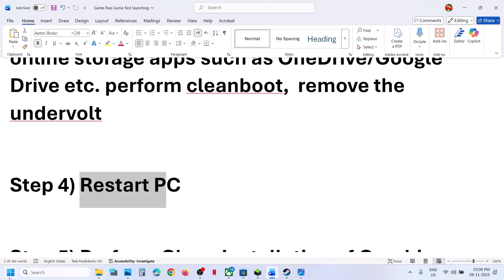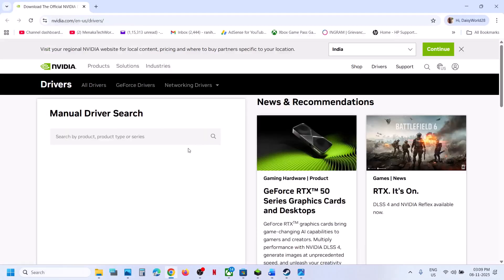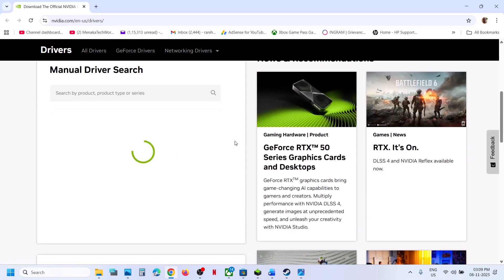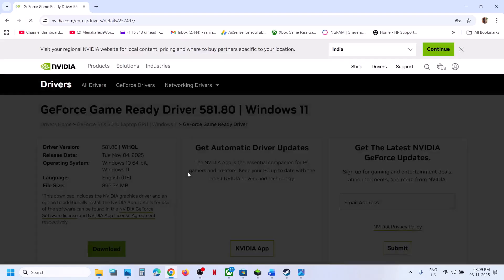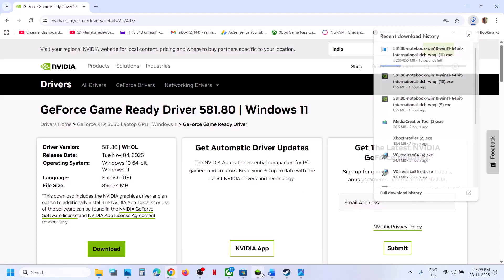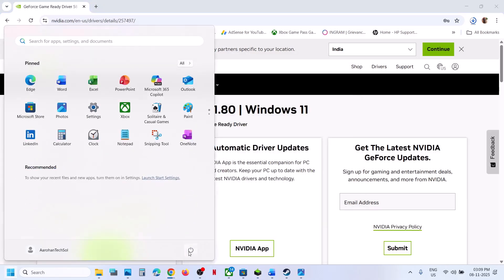The next step is to restart your computer. Simply restart your computer and after the system restart, launch the game. The next step is to perform a clean installation of your graphics driver. If you have an AMD card, go to the AMD website. If you have an NVIDIA card, go to the NVIDIA website. Select your graphics card from the list, select your operating system, and then click on Find. You will see the latest GeForce Game Ready driver — click on View and then click on Download. Once the download is complete, run the exe file, click on Yes to allow, click on OK, and then click on Agree and Continue. Select the Custom option, click on Next, and then put a check on the box which says 'Perform a clean installation.' Click on Next. After the clean installation, restart your computer and then check.